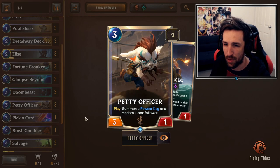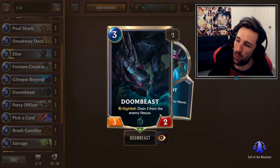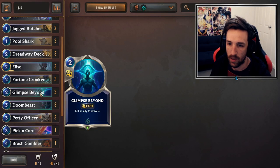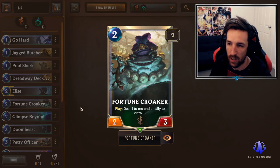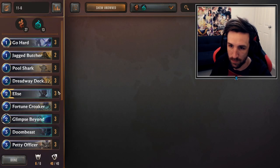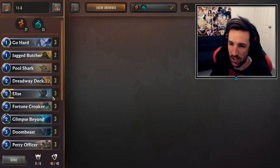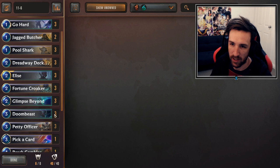One Pick a Card, three Petty Officer, Doom Beast for some Fearsome blockers. There are quite a fair bit of Fearsome decks running around now. Doom Beast finds a good home for sustain and Fearsome blockers — it's a similar reason why Petty Officer is here as well. Three Glimpse Beyond for more aggressive card draw. Fortune Croker provides more card draw, early game aggression, and just a wider board so you can use cards like Fortune Croker and Glimpse Beyond more effectively.